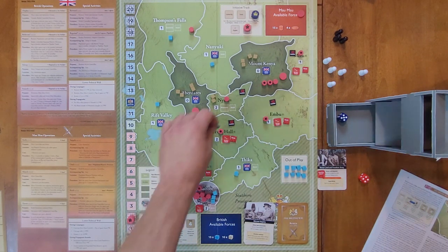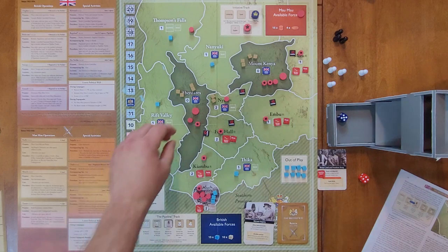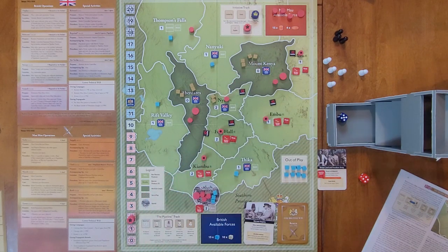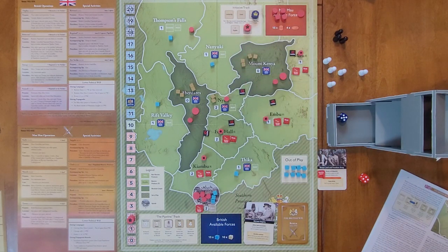The British regain control of Nairi and now perform their Assault: remove one active guerrilla from Abadares, two from Mount Kenya, and one from Nairobi. You flip them to active first and then remove them — that's a core element of the COIN games.